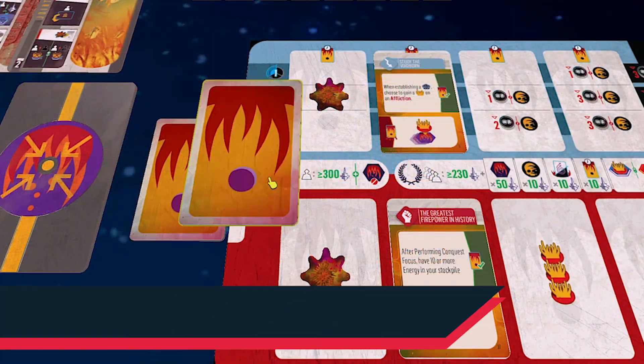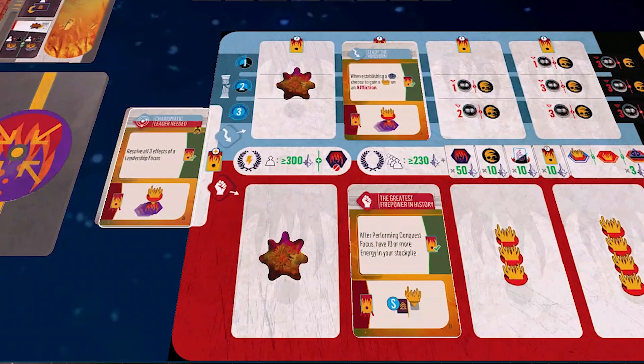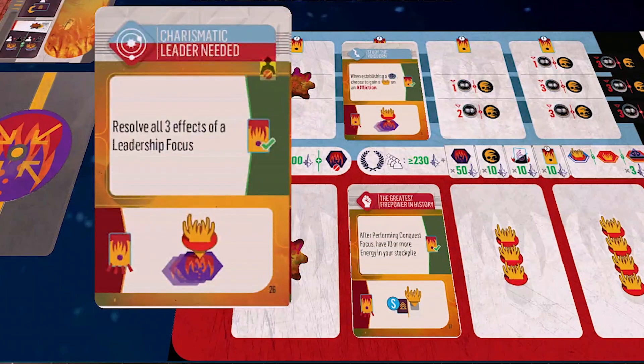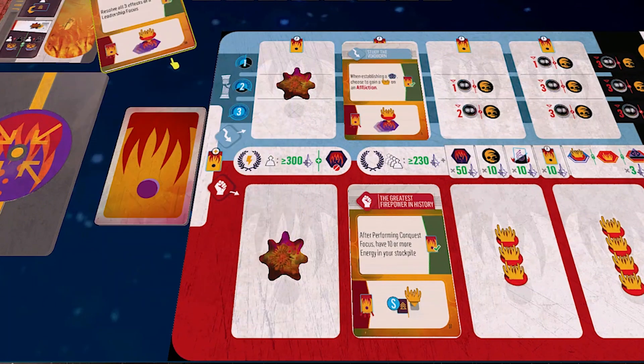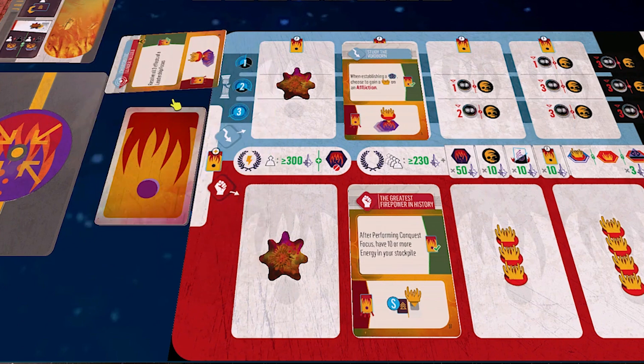David draws his first crisis card. It says: resolve all three effects of a leadership focus — really hard because you need two trade tokens. Or we can add an extra Voidborn fleet to the rift, which is an easy pick right now because it doesn't bother us, but late game we'll regret it. David plans on letting the Voidborn defend the rift and calling it a problem for third-cycle David. So he won't be dealing with this crisis this turn.